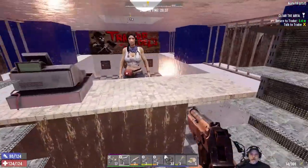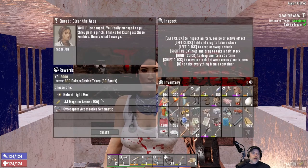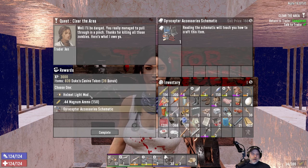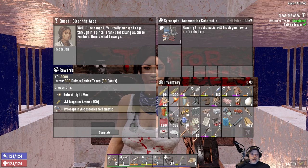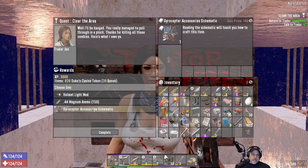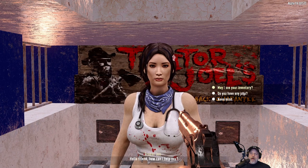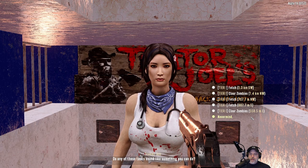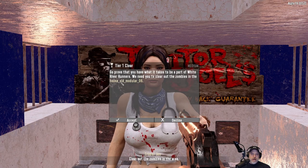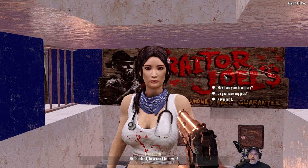Let's see what Trader Jin has for us. 'I am so glad to see your face, I get lonely sitting by myself all day.' Is she hitting on me or what? 'I knew you had it in you, good work.' We're going to have to pass up the Helmet Lights mod for something that we might not see again in a long time and we'll probably regret later if we don't take it now. That's actually a pretty nice gift. I think we'll probably eventually want the gyrocopter, so let's take it. This should be the last job we have to do for her — and this is the closest one — so we'll take that.